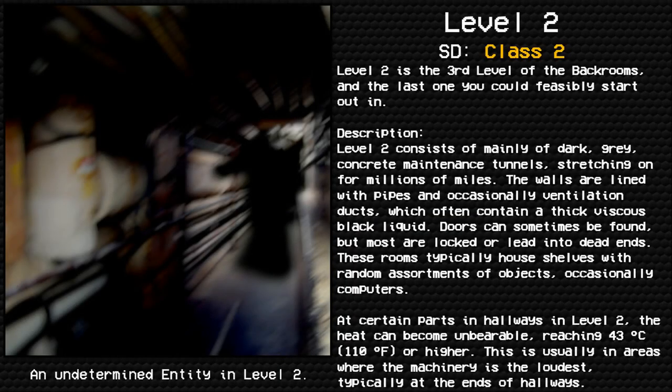Level 2: Pipe Dreams. Survival difficulty: Class 2, Unsafe, Secure, Low entity count. Level 2 is the third level of the Backrooms and the last one you could feasibly start out in. It consists mainly of dark gray concrete maintenance tunnels stretching on for millions of miles, with walls lined with pipes and occasionally ventilation ducts.